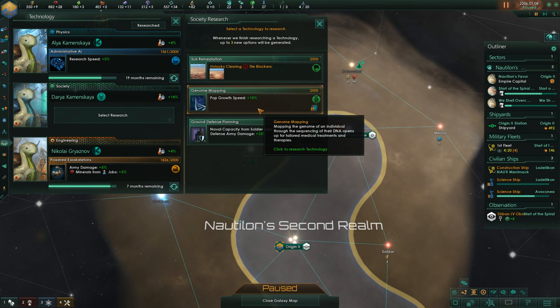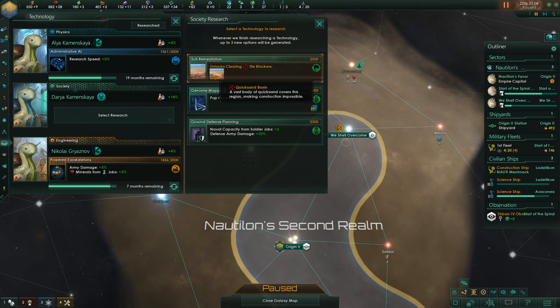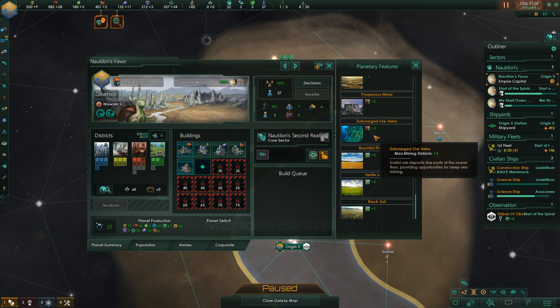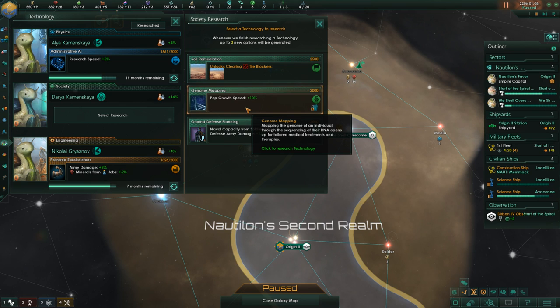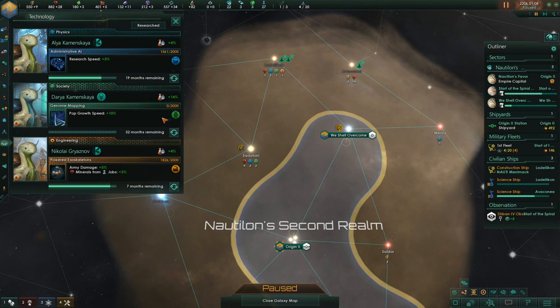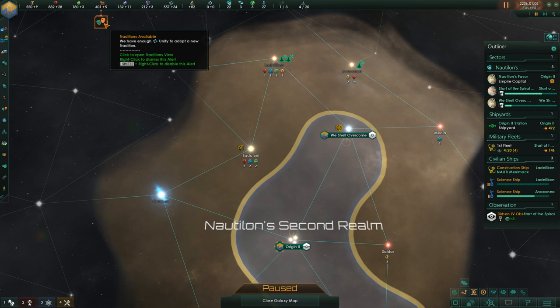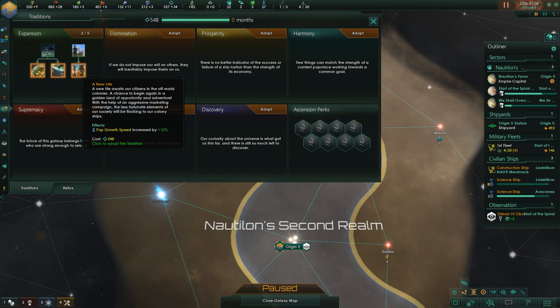Going for Genome Mapping is best. We have to look at the removing of quicksand basins, but we have actually none of those on Nautilon's Favor. It's clear — we'll take Genome Mapping to further increase the spread of the Nautiluids and make the galaxy safer. Traditions available.